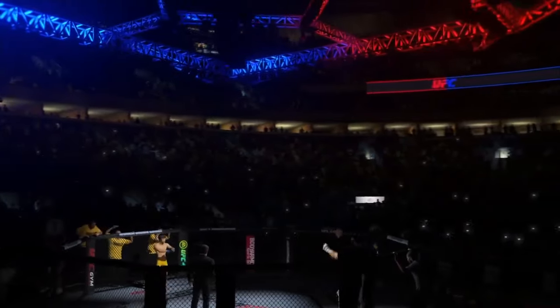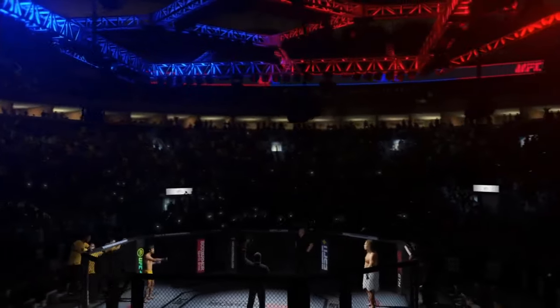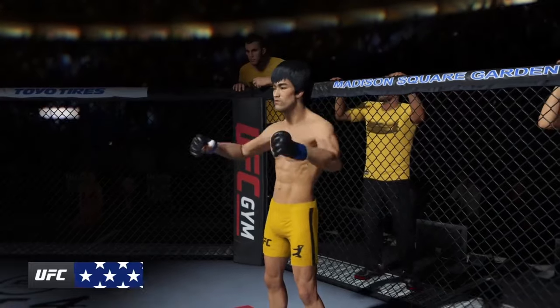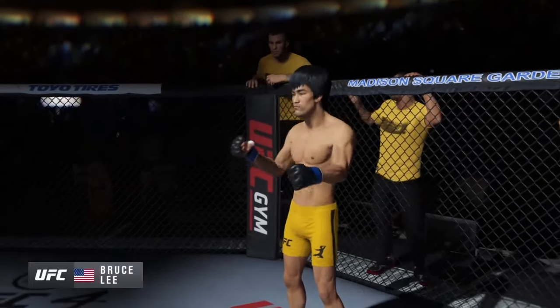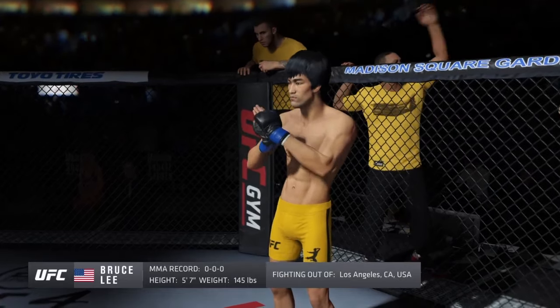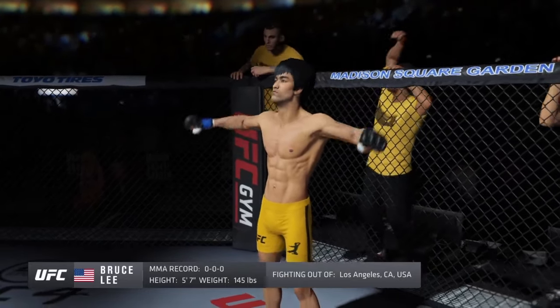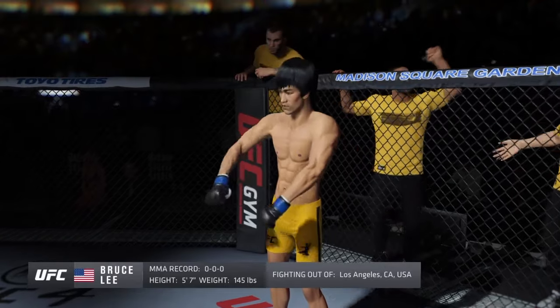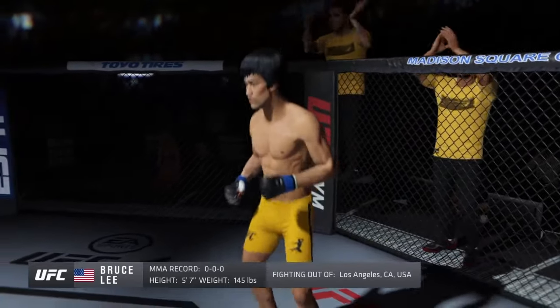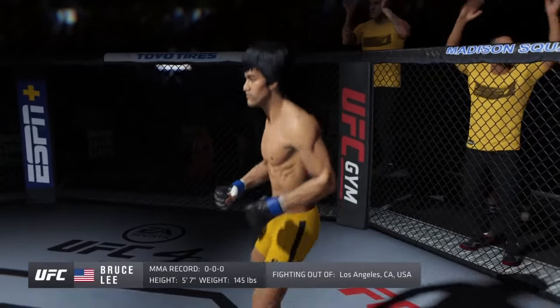Five rounds in the UFC heavyweight division. Introducing first, fighting out of the blue corner — this man is a mixed martial artist making his professional debut here tonight. He stands 5 feet 7 inches tall, weighing in at 145 pounds. Fighting out of Los Angeles, California: Bruce the Dragon Lee.